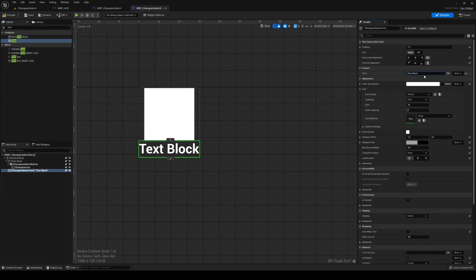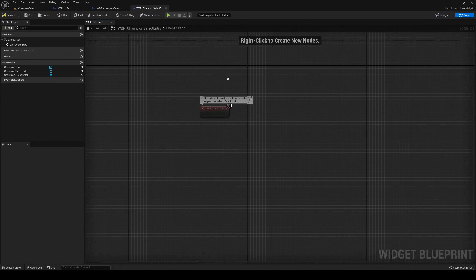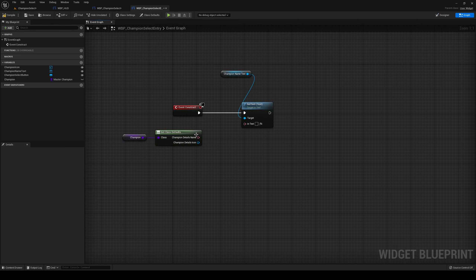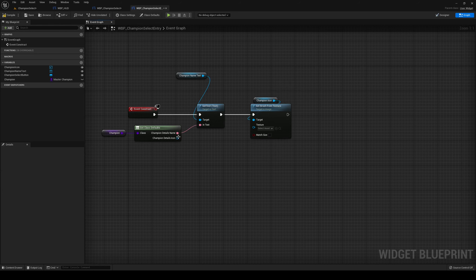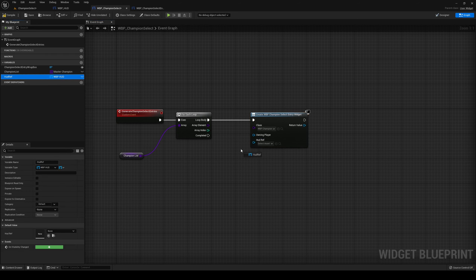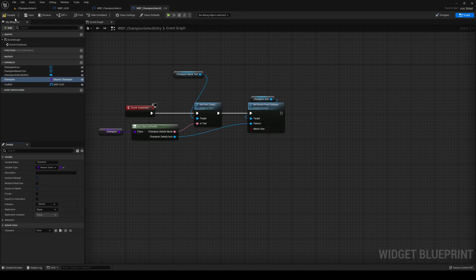Then add a Text to the Vertical Box — this is our Champion Name Text, set to variable, default 'Hecarim', centered. In the graph on Construct, get Champion Name Text and Set Text. We need some variables: Champion of type Master Champion. Get the defaults, split them open — now we have Name and Icon. Set Brush From Texture on the image using the icon. Back in Champion Select, add a HUD Ref variable (exposed, type WBP HUD), then create the champion select entry with the HUD ref and the element going in.